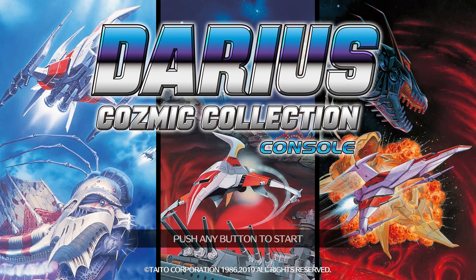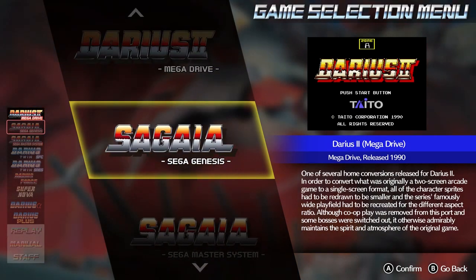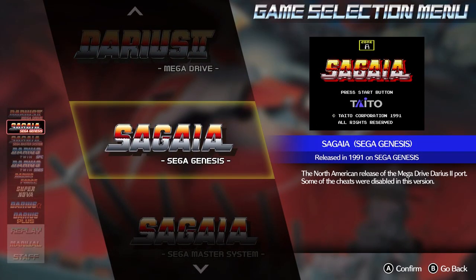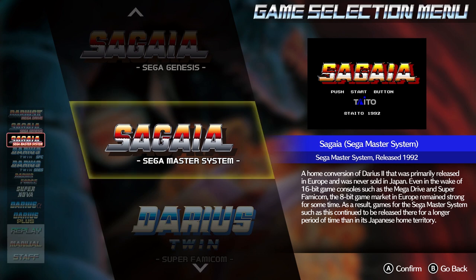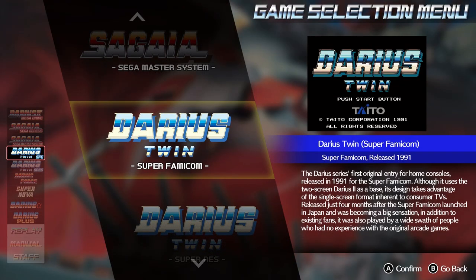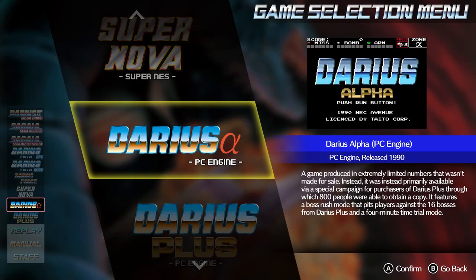Moving along to the Console Collection, there's quite a lot more here. You have the Mega Drive version of Darius 2 and Sagaia - essentially the same game with slight difficulty tweaks and cheats removed for the Western market. You've also got the Master System version of Sagaia, which is brilliant. It was only released in Europe, so it's amazing that it's included - Master System fans outside of Europe can now play it legitimately. You've got the two Super Famicom/Super Nintendo Darius games: Darius Twin and Darius Force. And also two PC Engine games.